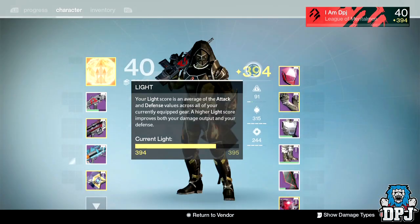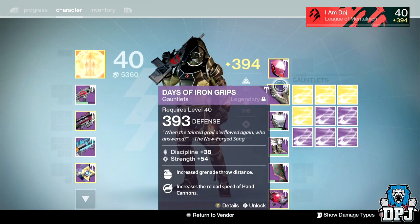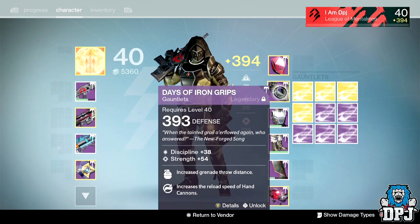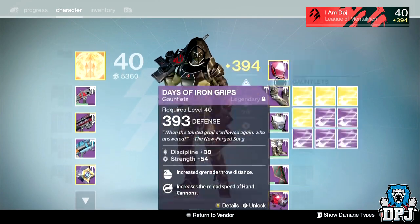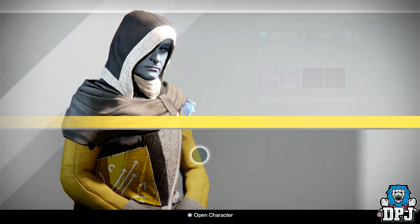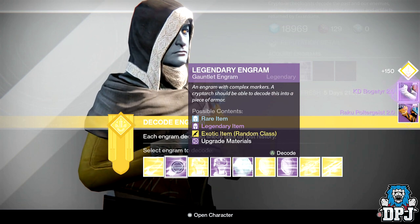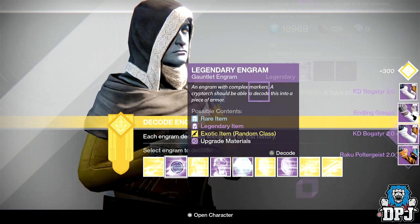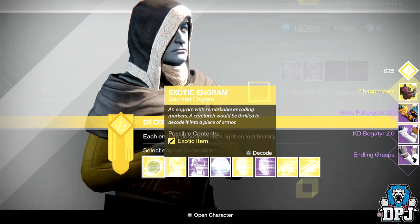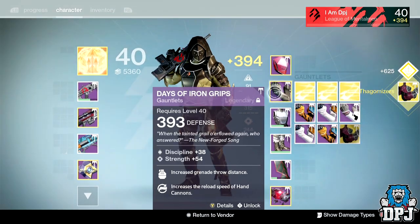Okay, so now my legs are 394, scraping 395. Now my lowest will be my gauntlets and my helmet. I've got more chance of getting a higher gauntlet here so we're going on this first. Let's go with legendaries first — I won't get an exotic out of these, we all know my luck. And there we go — nothing.